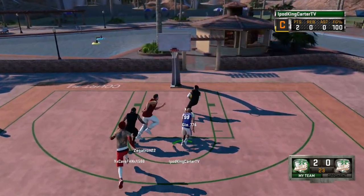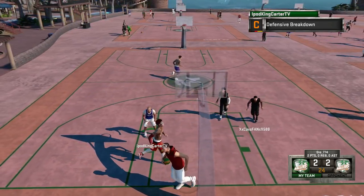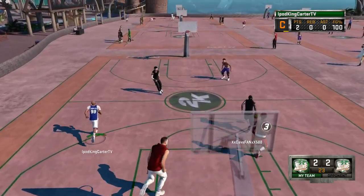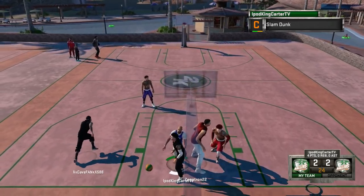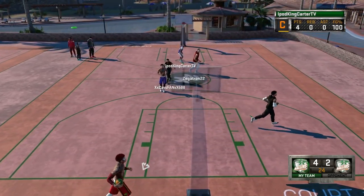Another thing: when we go over to the different tabs in signature styles, why don't you go to the exact move we have equipped first? Stop going to number one and making us scroll all the way down to find our signature size-up or style. It just takes too long. What if I have 102 moves to scroll through? Come on, 2K.